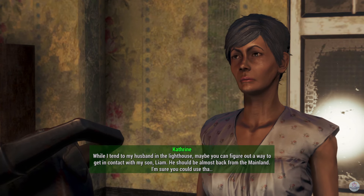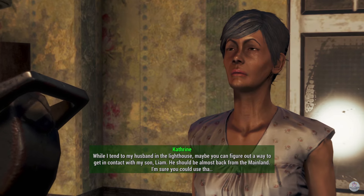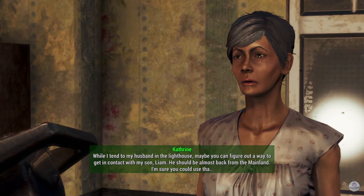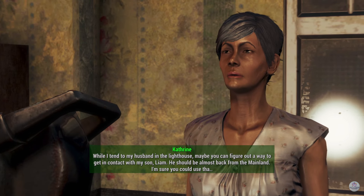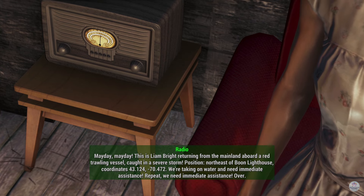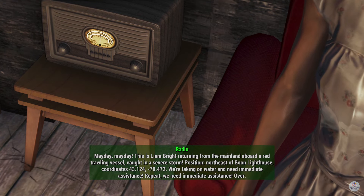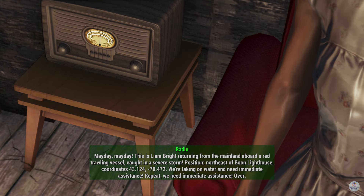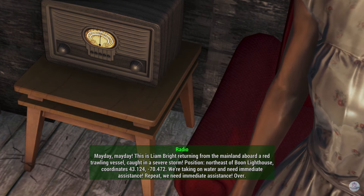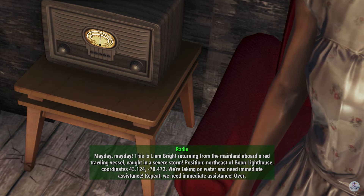'What do you need me to do?' 'While I tend to my husband in the lighthouse, maybe you can figure out a way to get in contact with my son Liam — he should be almost back from the mainland.' — Mayday! Mayday! This is Liam Bright, returning from the mainland aboard a red trawling vessel. Caught in a severe storm. Position: northeast of Boone Lighthouse, coordinates 43.124 minus 70.472. We're taking on water and need immediate assistance. Repeat, we need immediate assistance. Over.